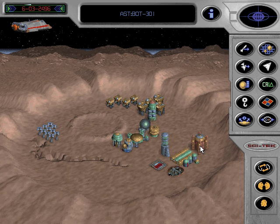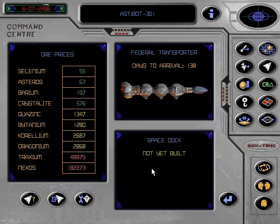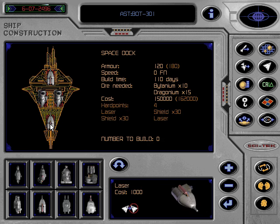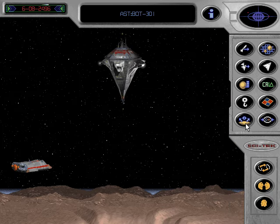Only the smaller craft can be constructed in the shipyards. Larger fighters are built in the orbital space dock constructed through the command centre. Only one orbital dock can be built per asteroid. This works in a similar way to ship construction. The orbital dock requires money in the vehicles fund and high levels of certain ores, so it is wise to make sure that you have these available before commencing construction. And here is one we built earlier.